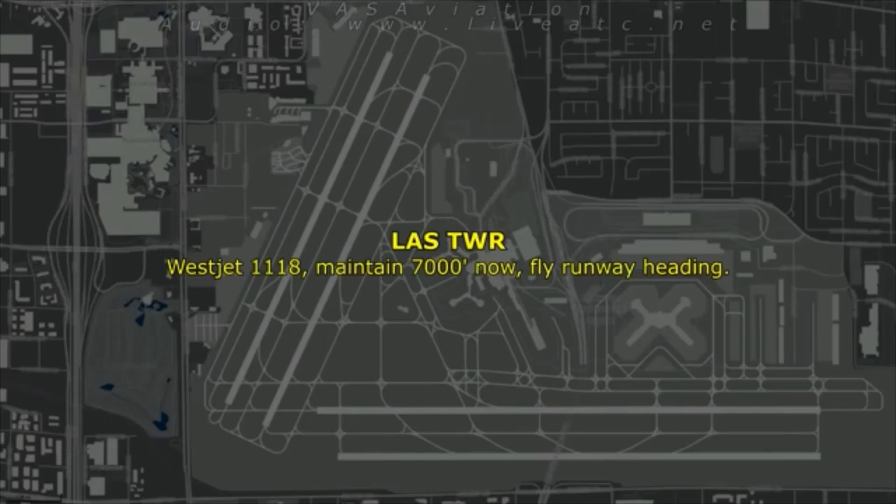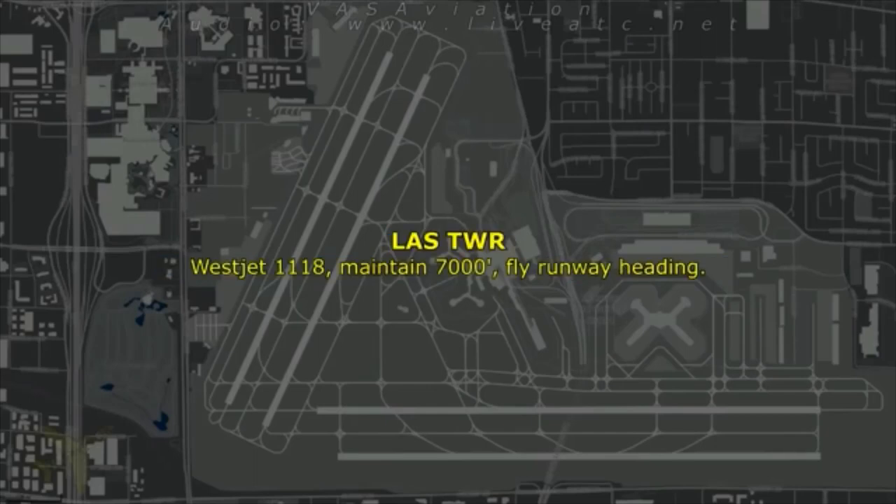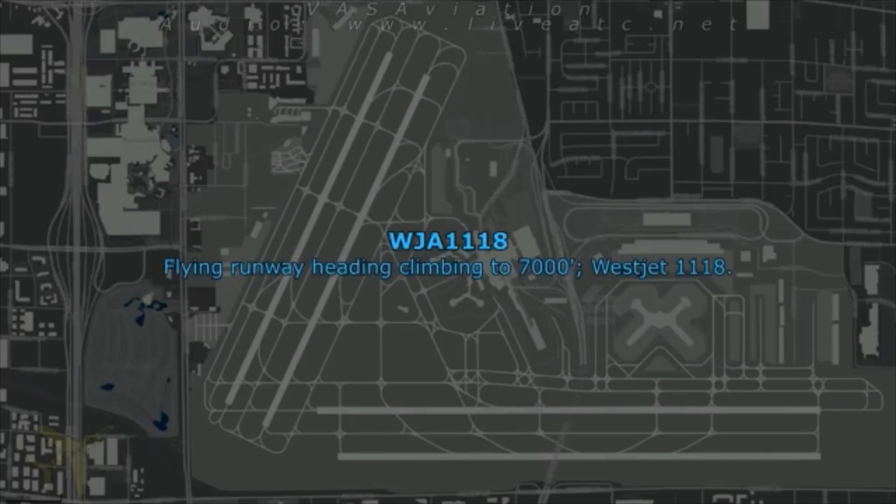WestJet 1118, maintain 7,000 now. Fly runway heading. Maintain 7,000, fly runway heading, WestJet 1118. WestJet 1118, maintain 7,000, fly runway heading. We're flying runway heading, flying to 7,000, WestJet 1118.